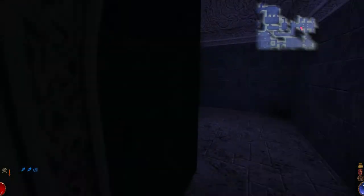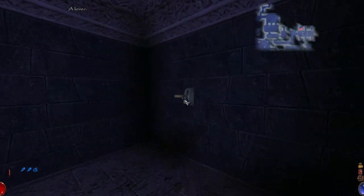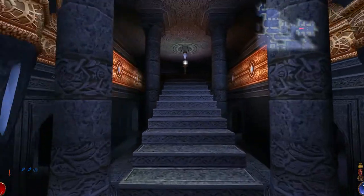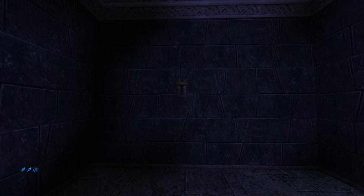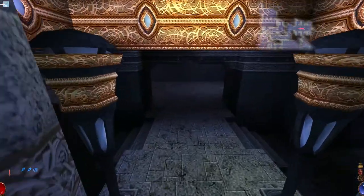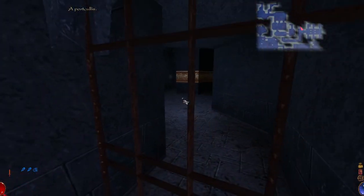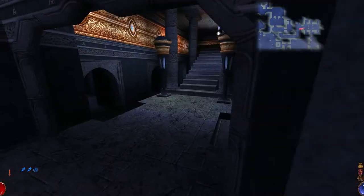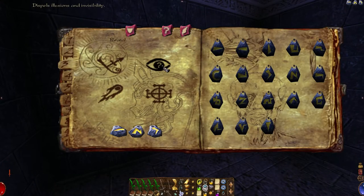I'm assuming these need to be pressed in a certain order. That one goes down. They all went down — never mind. I have absolutely no way of knowing in which order they're supposed to be pressed. I also don't get the point of this orb, this viewing orb, that shows me a room ten feet away. Now I just feel like I should be using my reveal spell everywhere.